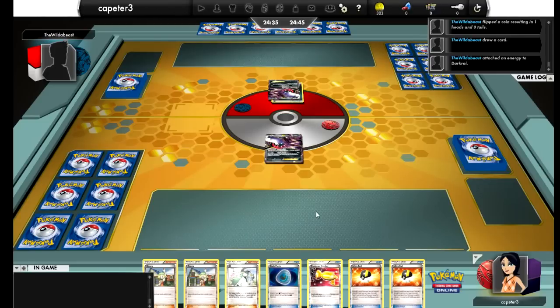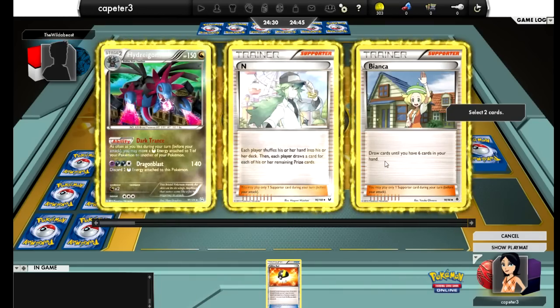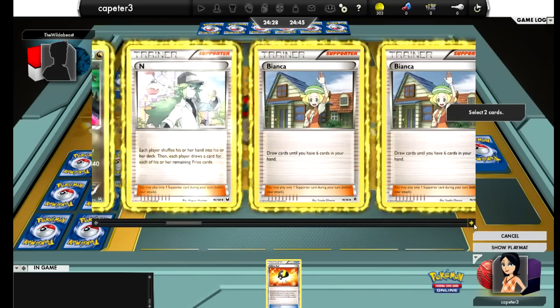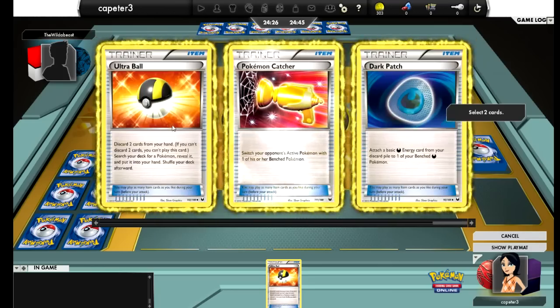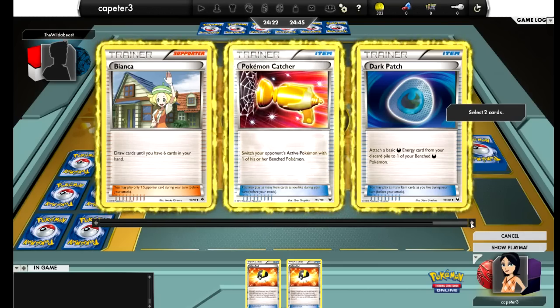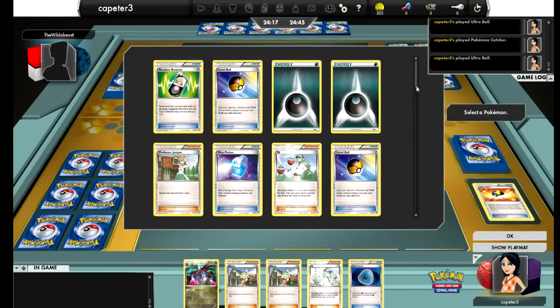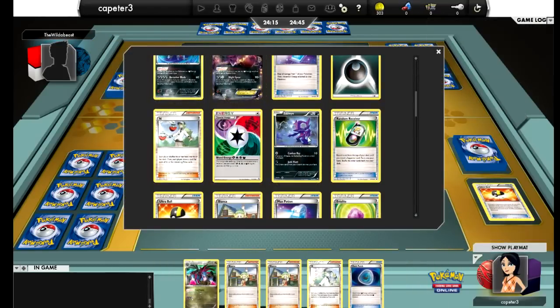We both start with Darkrai. He gets to go first, attaches, and passes. So I don't have any energy and that's not looking good. I'm going to toss out a Supporter, possibly, and I'm feeling like I'm probably going to toss out the Catcher and use another Ultra Ball to get a Sableye in play.